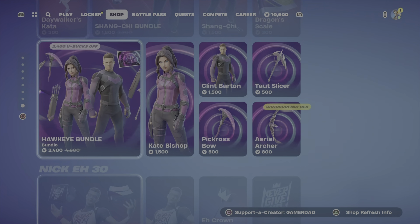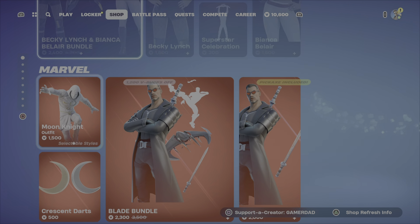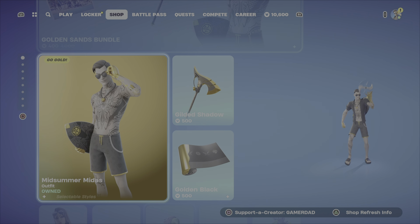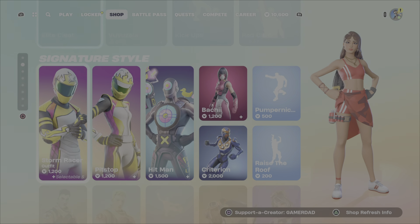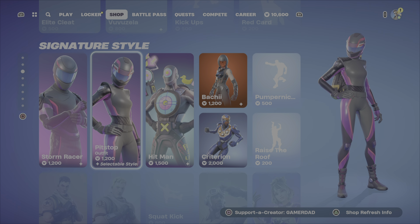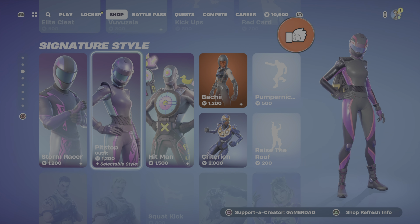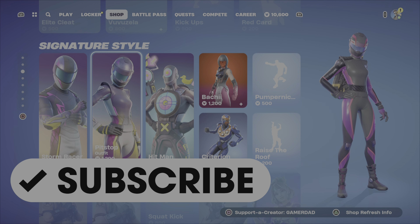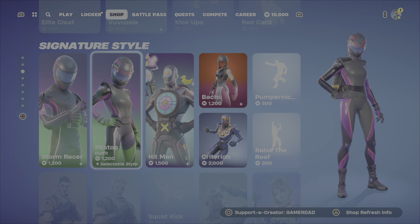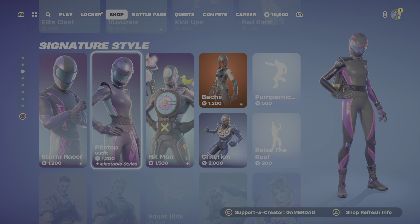In terms of my favorite additions to the item shop this evening, in the Marvel category it would definitely be the Moon Knight outfit. I think Blade is also okay — they're probably my two favorites up there. Down here in the other updates, I would go with the Pit Stop outfit as my next favorite. Comment down below, let me know what your favorite item is, and let me know if you're picking up anything from the shop tonight. Please drop a like on the video, hit that subscribe button, and don't forget to use my creator code in your Fortnite item shop — it is GAMERDAD, all one word, all capital letters. Have a great evening. Until the next video, this is GAMERDAD out.